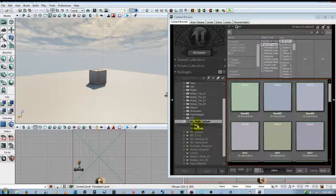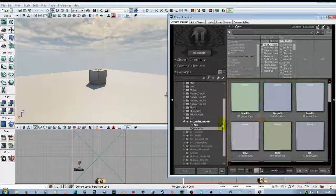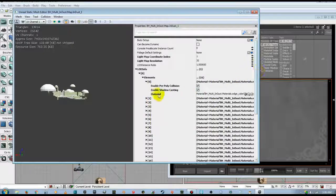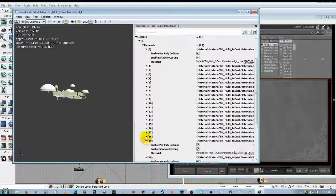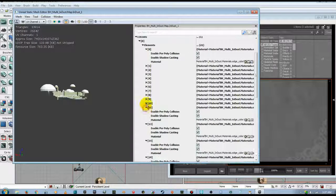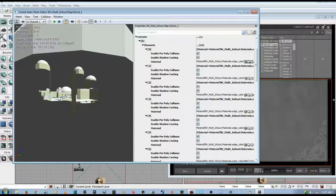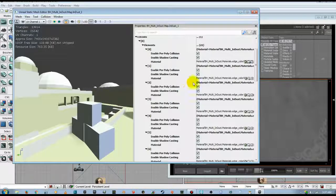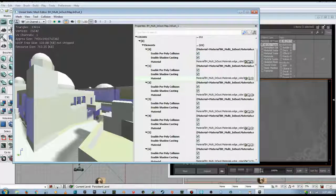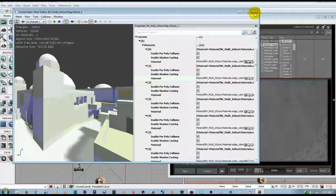There we have our map and our materials, but we don't have any textures — all these materials are simply colors. If we double-click the map we'll see we have 21 material elements. I'm going to drop every one of these open because they need to be open for materials to come in. When you zoom in on areas and click on a certain item, it will highlight where that texture is supposed to be, and that's how we'll know what to put where.